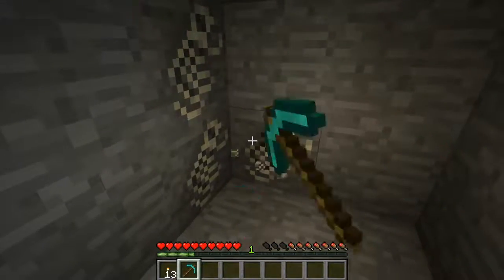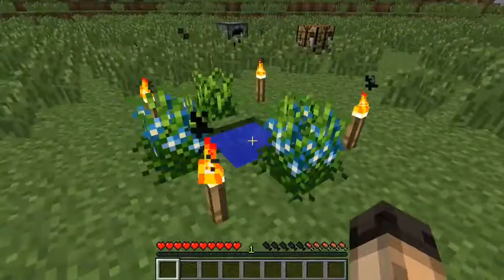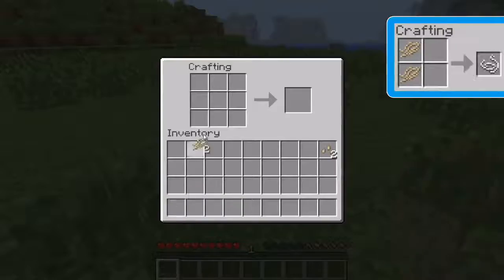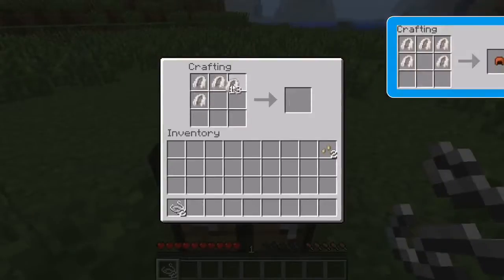The first thing this mod adds is fossils, naturally occurring blocks in the world which drop bones. The second addition is Flax, which when fully grown drops flax fibre. Two of these can be combined to make a piece of string, and two pieces of string can be crafted into cloth. Cloth is an alternative to leather when crafting armour.